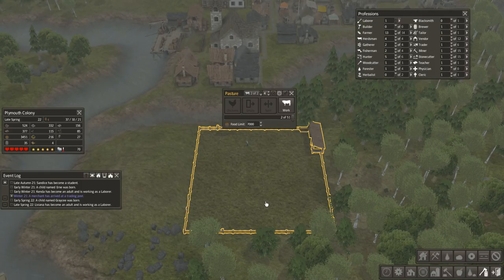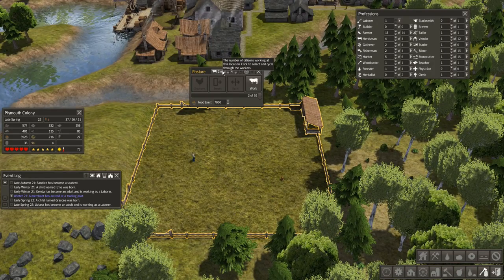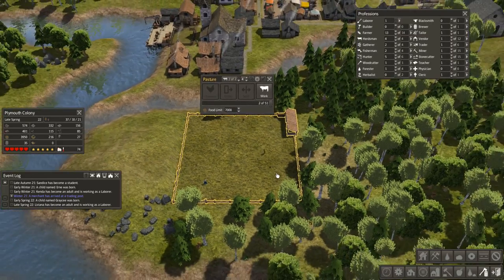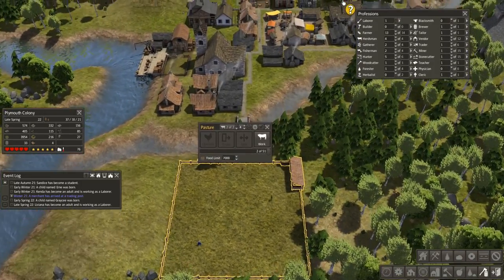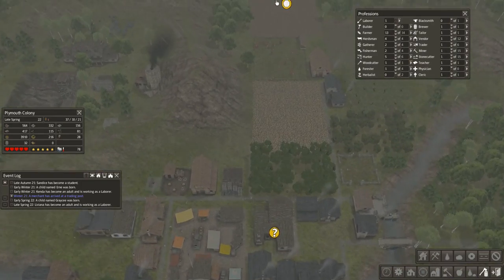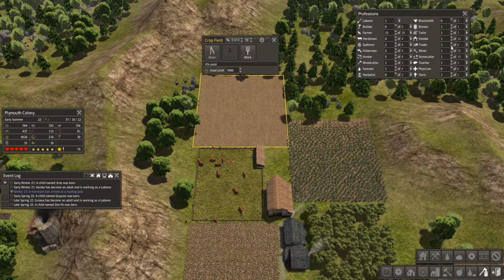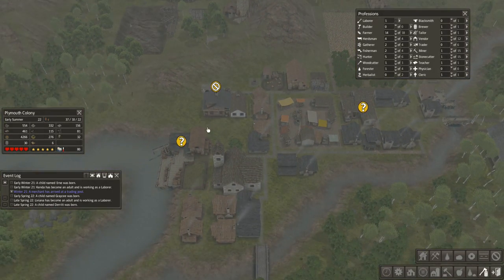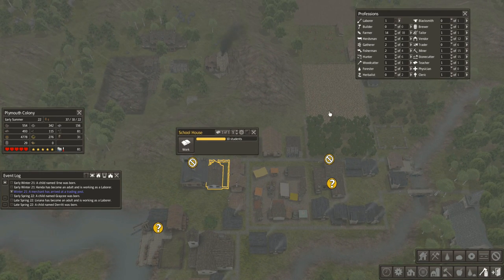I just traded for two chickens, but that's okay — my herdsmen will hopefully get them to multiply and in a few years we'll have more than two. You can hear them making their noise — just the two little chickens walking around. In the meantime, I'm finally getting a decent stockpile of clothing — up to 28, so everybody's going to be fully clothed. I cleared out another crop field so we can start planting our beans, but that means more people required for farming. I desperately need some of these children to graduate from school and help out in the workforce. I've got 10 students and 22 kids not yet of school age, with 37 adults working.